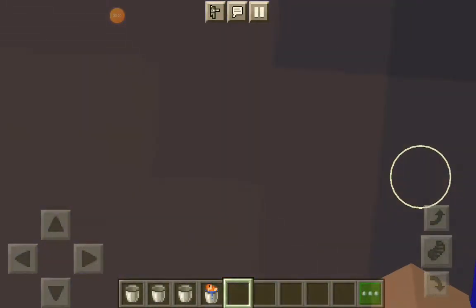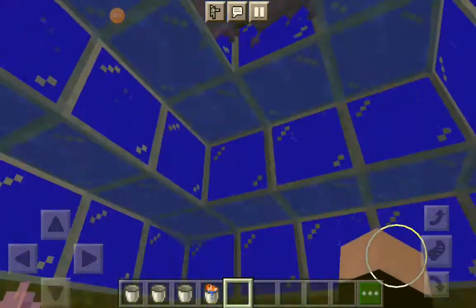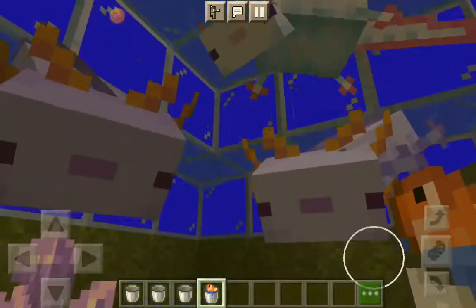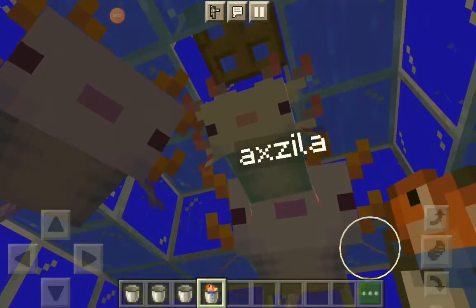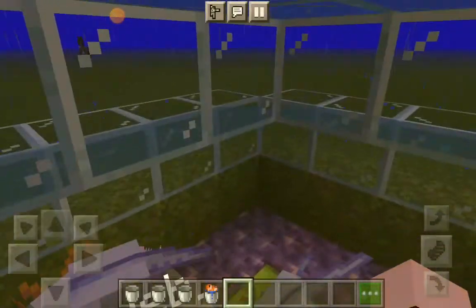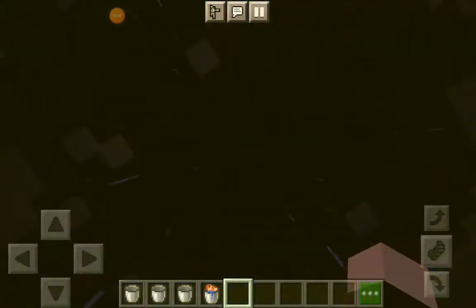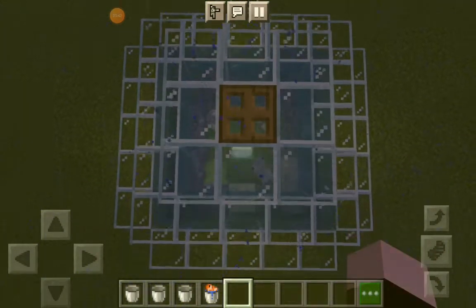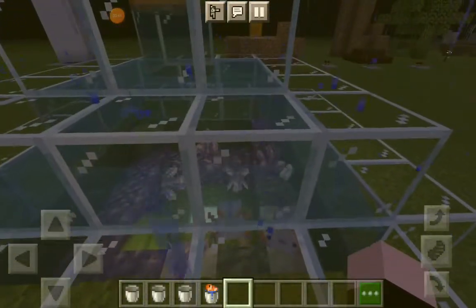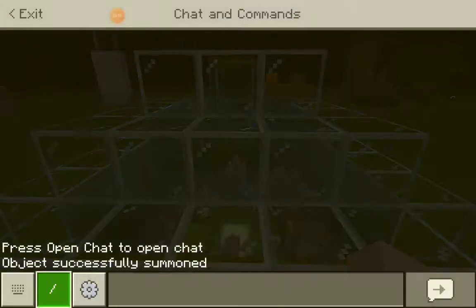We have four axolotls in this tank — three of them are normal and one is the very rare blue one. Let's get all the axolotls' attention. Now they're going to try and attack the fish. While they're distracted with the fish, we have the chance to leave without the axolotls coming out. If you have that problem with your axolotl tank, you can just make an auto tank like this — it works perfectly fine.